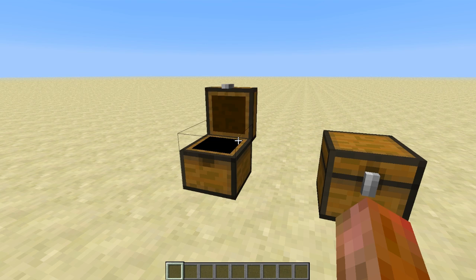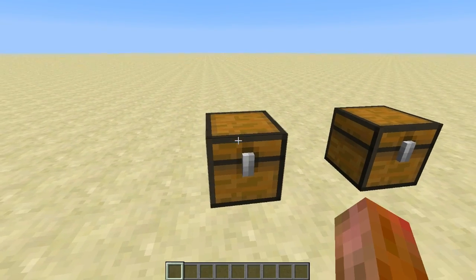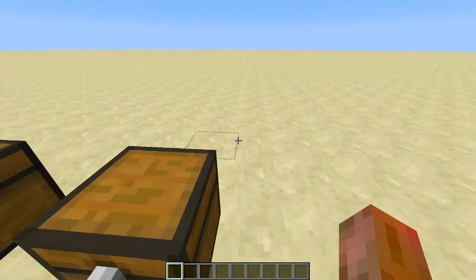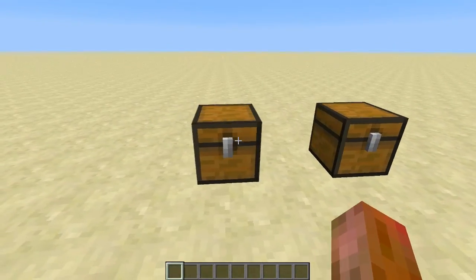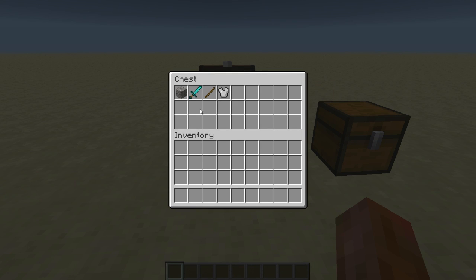These can be added to any item using NBT data. I wrote an MCEdit filter because it's always a lot of work to use an NBT editor to apply these effects to items, and this time I was actually faster than Zaffbling and any other MCEdit filter maker out there, so I thought it would be really cool to show it to you first.